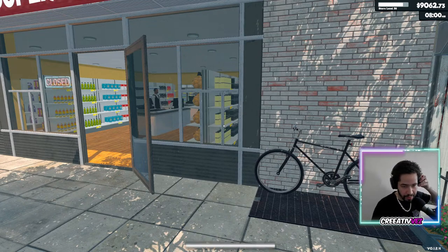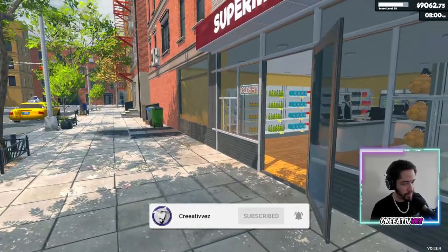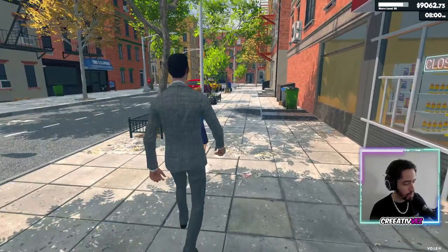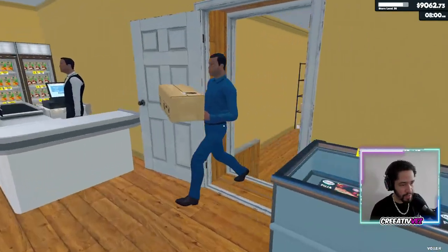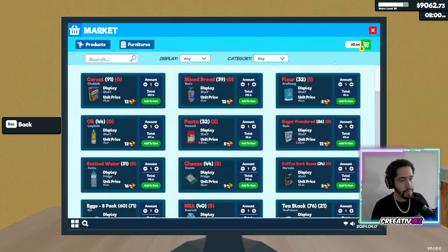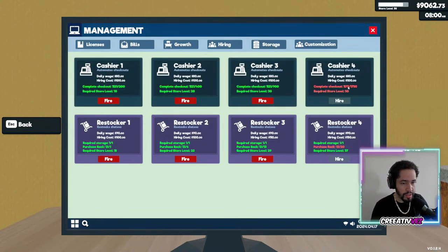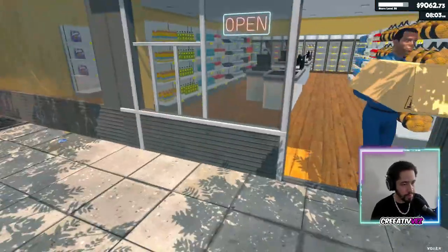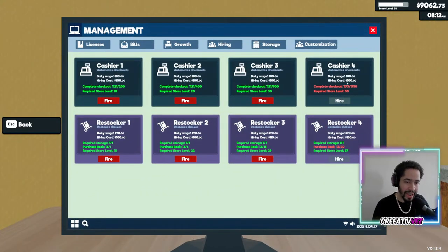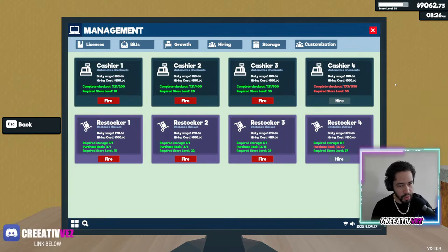Ladies and gentlemen, welcome back to my YouTube channel — I'm Creative. In today's episode we are playing another game of Supermarket Simulator, and today we are on the road to unlocking our fourth cashier. We also have a Discord available in the description down below in case you want to join. Thank you for joining everybody — happy Wednesday!